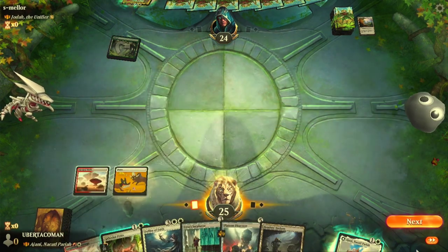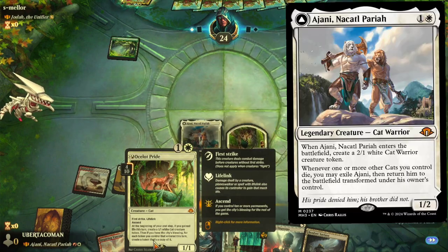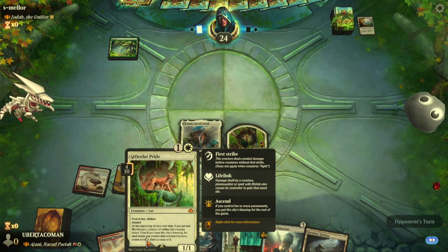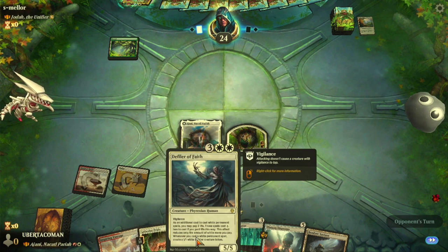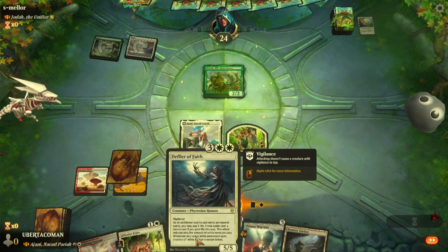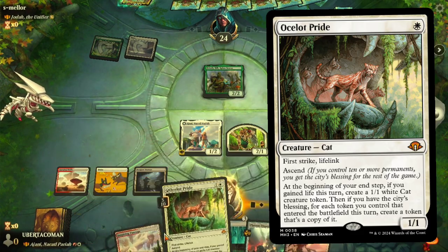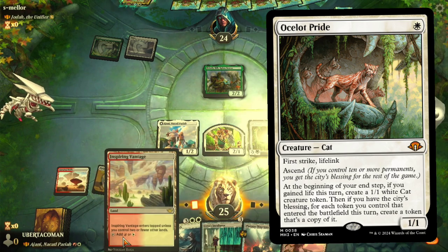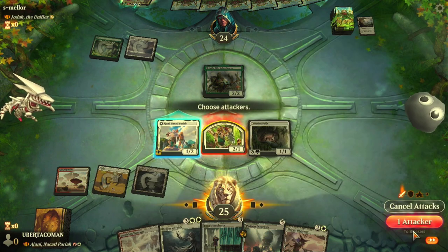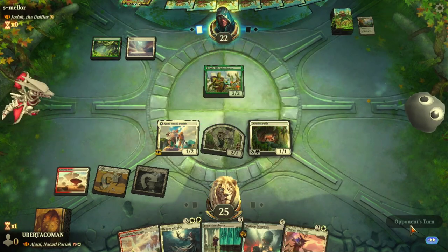Let's start by summoning Ajani — he comes out and creates a 2/1 token. I could have gotten a Ocelot's Pride out, but it's just a 1/1 so it would have been blocked by that 2/2 they just summoned anyway. I'll attack with my 2/1 and it goes through — they're at 22 now.